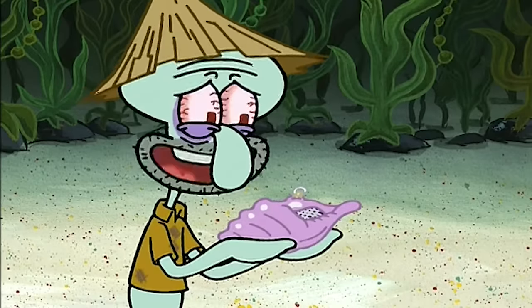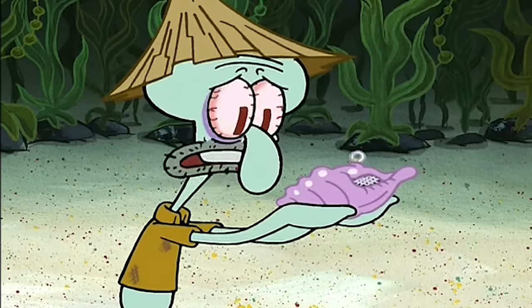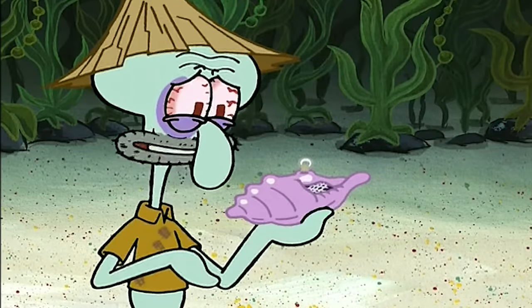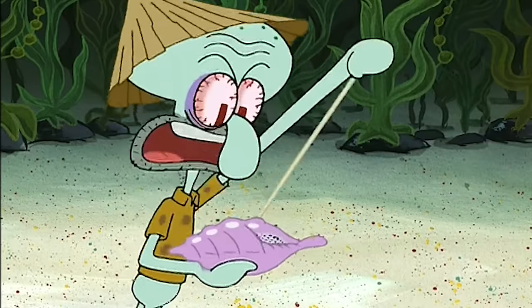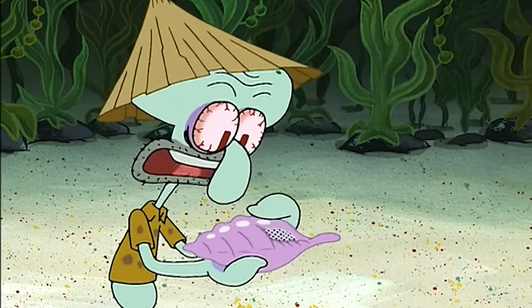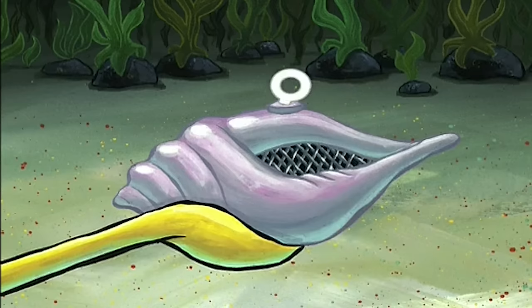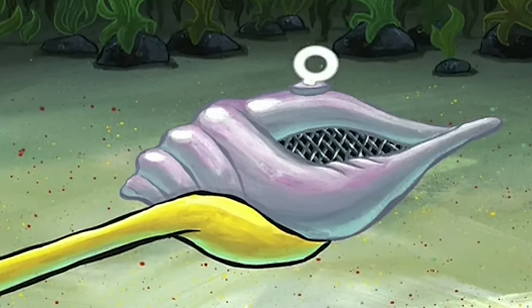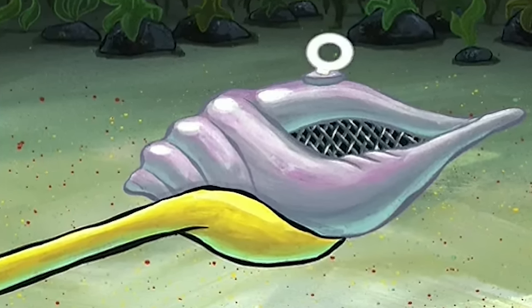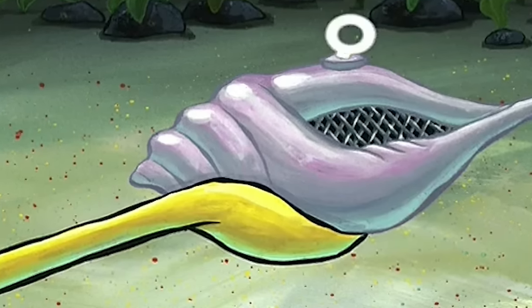Yeah, this one's a classic — we may have covered it before. But as you guys saw in those clips, Squidward is the one holding the magic conch shell, but when we get this zoomed-in shot, why is his arm yellow? Yeah, this was a massive mistake. They incorrectly colored Squidward's arm as yellow — I guess they thought that SpongeBob was the one holding it, but no, it was Squidward. Massive mistake.